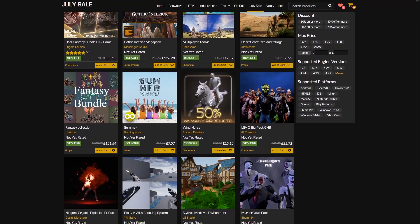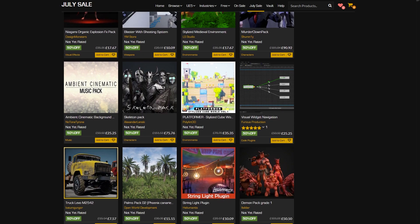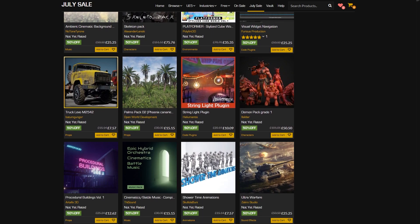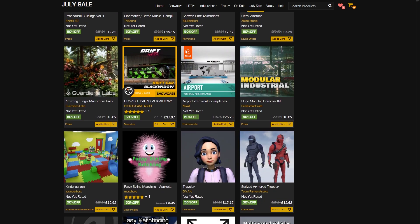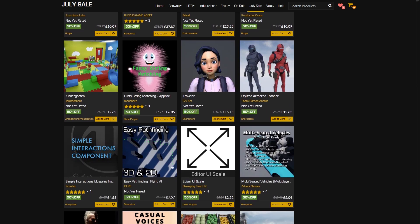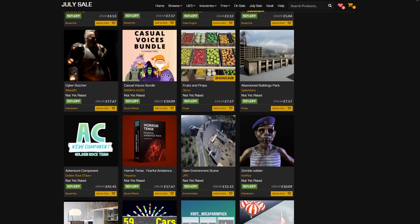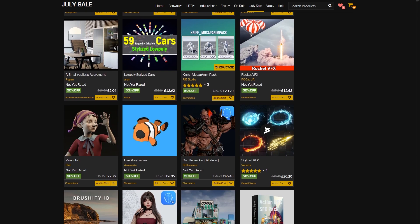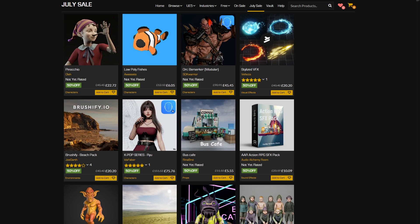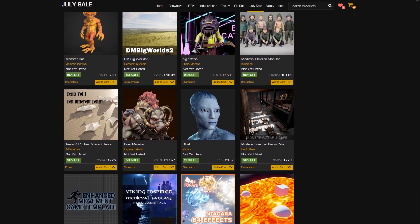Hey guys, welcome back to another video where I'm going to be showcasing some assets on the Unreal Engine Marketplace sale. This time it's for July 2022. In this July sale on the Unreal Engine Marketplace, you can save 50% off on over 1,700 different assets from now up until July 17th. You've got loads of time to save loads of money on loads of assets, and because there's such a variety, I'm going to be covering the top 10 which I found in my very quick searches.